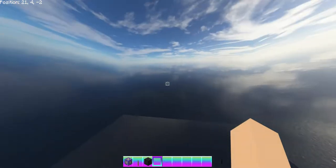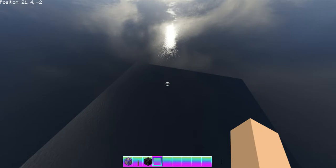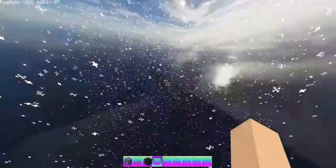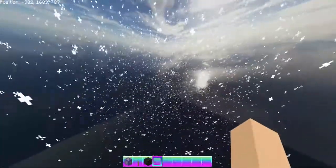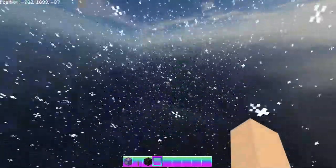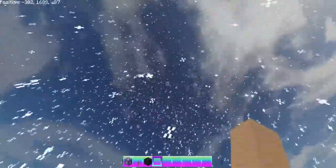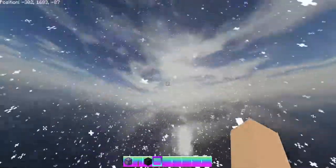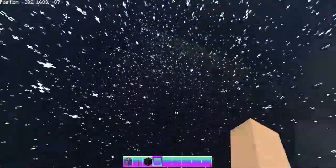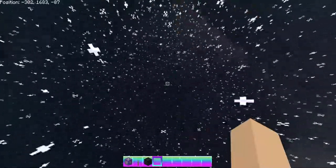Did I get knocked into a snowy biome? Look at my coordinates — oh my gosh! It looks like I got knocked to a snow biome, or maybe it's a glitch. There's snow! I'm really really high up and I'm falling down.